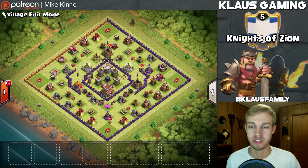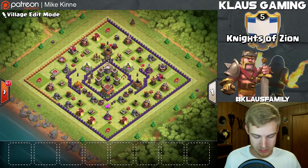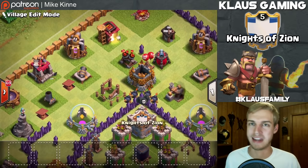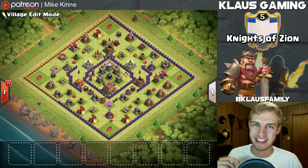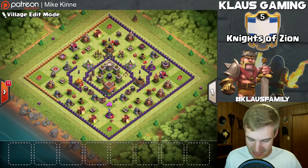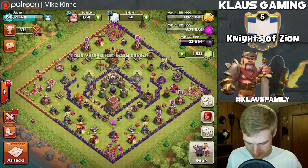Here it is guys - the full base layout. You're more than welcome to take a snapshot and copy it. Let me know in the comments if it works for you. I had to adjust slightly because the person who gave this to me has five builder huts and I only have four - I had two in one spot and had to move one. I copied it piece by piece, tile by tile. I always assume there's some important reason why everything is where it is, so I always copy bases given to me exactly, then adjust as needed. That is the base design - take a snapshot if you need it. We saved it, made it active, and there's our base.